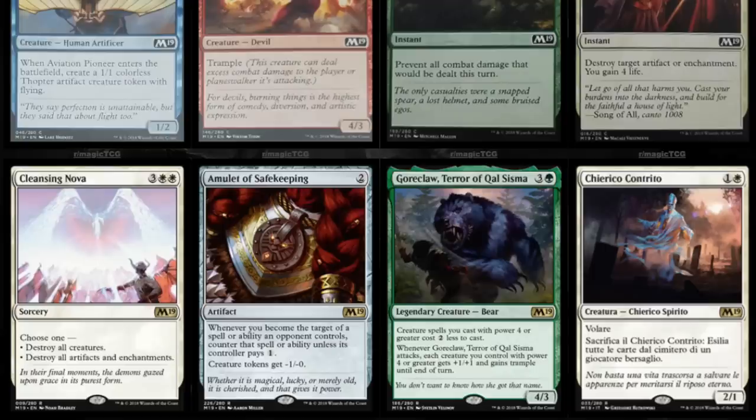The artifacts and enchantments mode is kind of a bonus. Amulet of Safekeeping — two mana. Whenever you become the target of a spell or ability an opponent controls, counter that spell or ability unless its controller pays one. Creature tokens get -1/-1. This is going to hose creature tokens quite a bit — I guess they're really thinking about History of Benalia and other token generators that will be too much. Even goblin tokens are really dominating right now, so it's like an anti-meta card that might see some sideboard play.